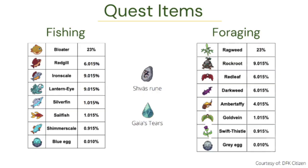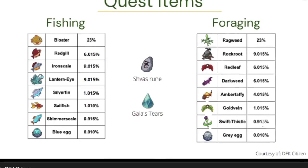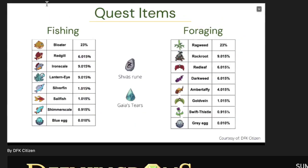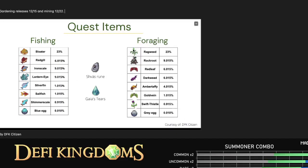To wrap up the video, here's some rarity info for the new items that came out with the quests. Fishing and foraging recently launched. Fishing: Bloater 23%, Red Gill 6%, Iron Scale 9%, Lantern Eye 9%, Silver Fin 1%, Sailfish 1%, Shimmer Scale 0.9%. Foraging: Ragweed 23%, Rock Root 9%, Red Leaf 6%, Dark Weed 6%, Amber Taffy 4%, Gold Vein 1%, Swift Thistle 0.9%. Eggs are the hardest to obtain — haven't gotten one yet. Gardening comes out December 15th and Mining comes out December 22nd.